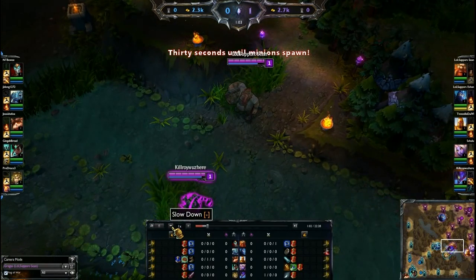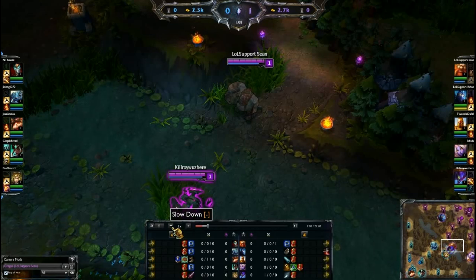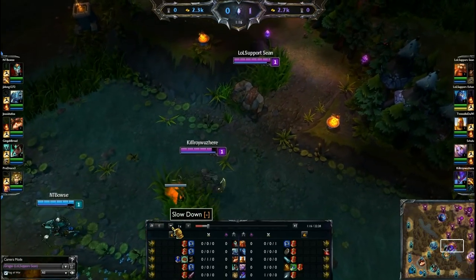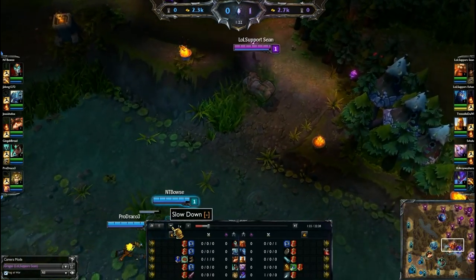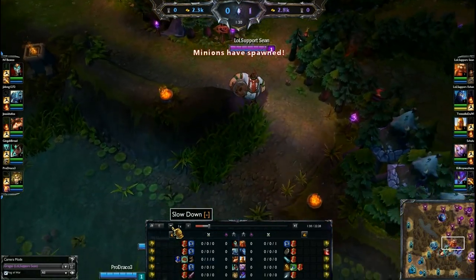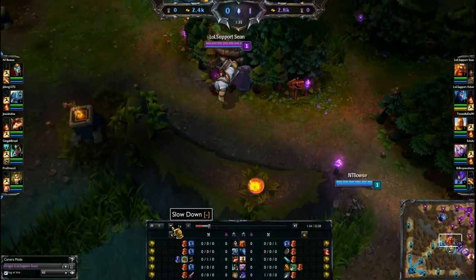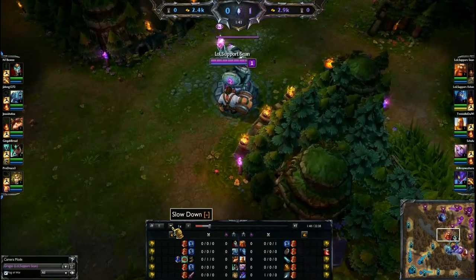Let's get into his abilities. First off is Gragas's passive: Happy Hour. Gragas takes a drink from his cask every time he uses an ability, restoring 2% of his maximum health over the next four seconds. This is the ability that gives him his lane sustain and jungle sustain, because every time you use an ability you heal a percent of your max health, which is very good. You don't want to spam abilities just to activate the passive — it happens naturally.